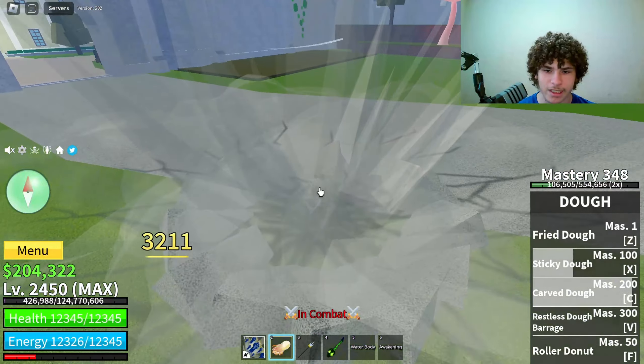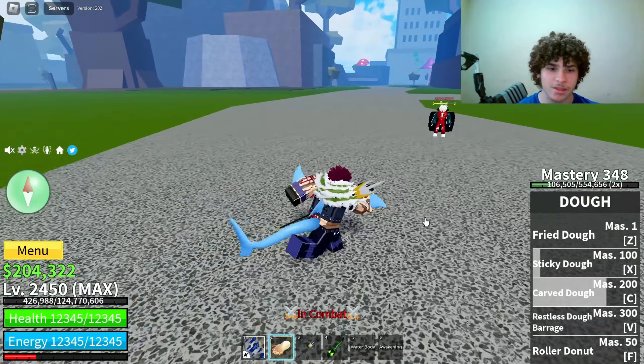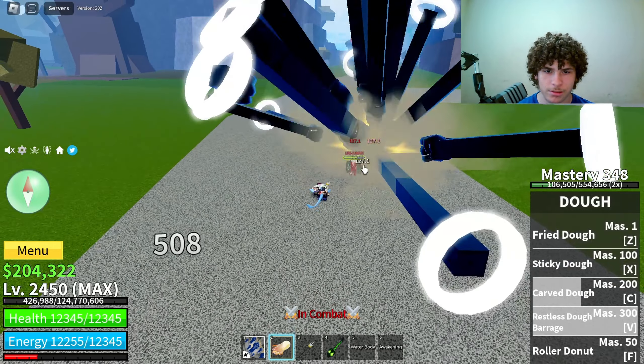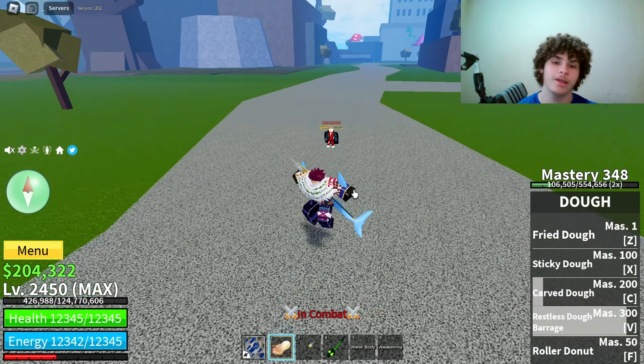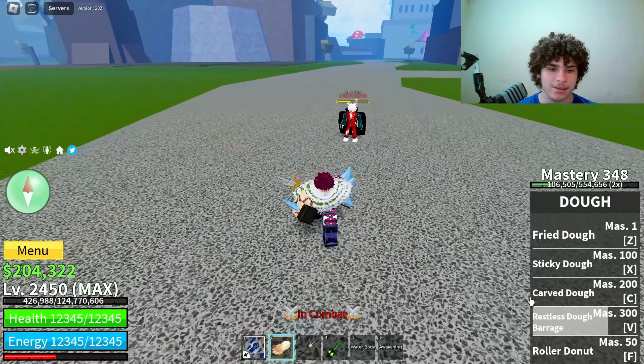Then we have Carved Dough — it lets go and slams, smashes the player for 3,211 damage. Then the fourth ability is Dough Barrage. You can move it around and move the player around, like if you want to bring them closer to you or something — that hit a combo and almost did 5,000 damage. Last but not least is Roller Doughnut.